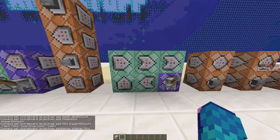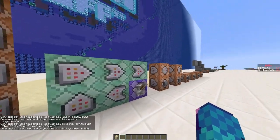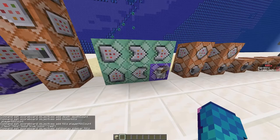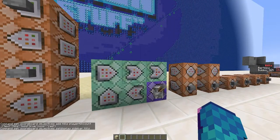The second part is resetting a player if he or she died. For that we have this setup with one repeat and five chain command blocks. They need to be in this exact order, and the blocks with the not-filled arrow on them have to be set to conditional.